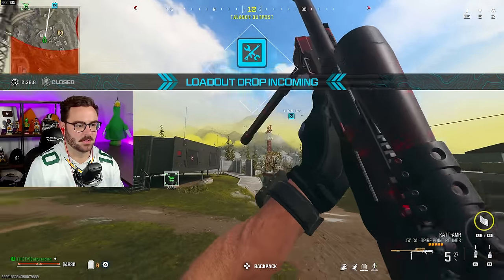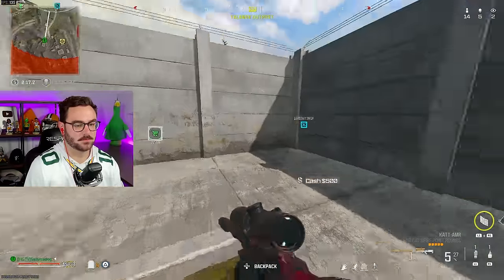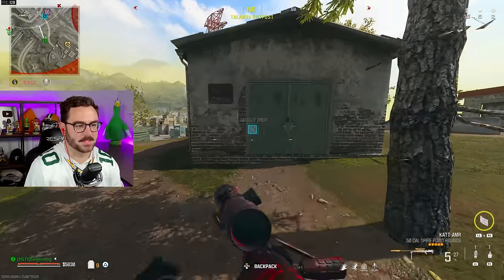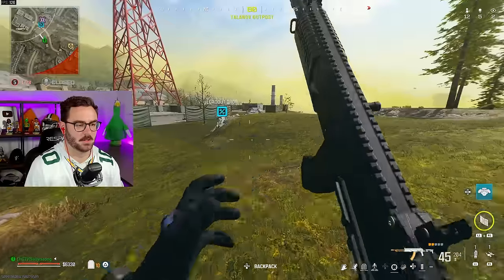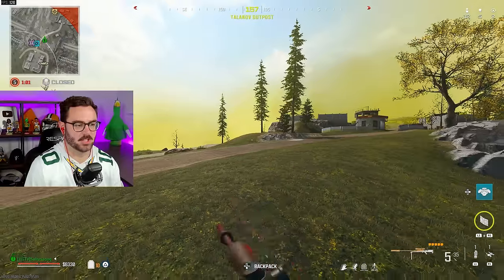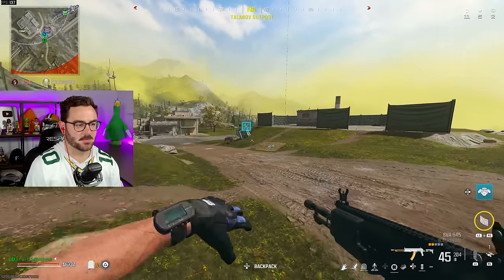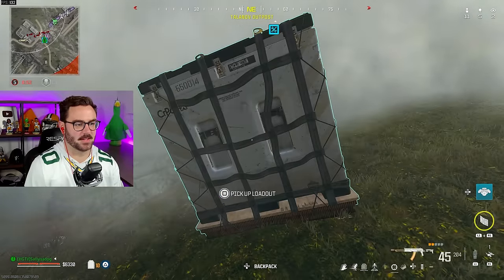My loadout went down — drops on the way. If I can get it safely, I will. We just saw somebody right there, so I'm going to try to play for the loadout. It could be really dumb — when I was floating in there were people on a lot of things. I'm nervous. Genuinely nervous. There's just a lot of open ground between me and my loadout. I do have smokes. It just got mortar struck, I think, if someone's on my pro chat.